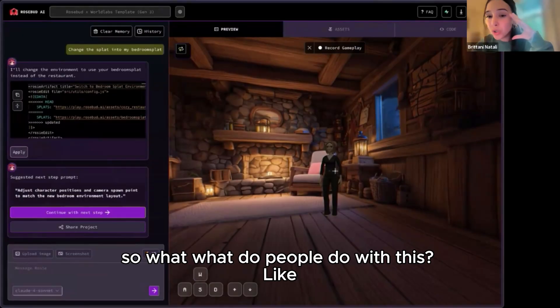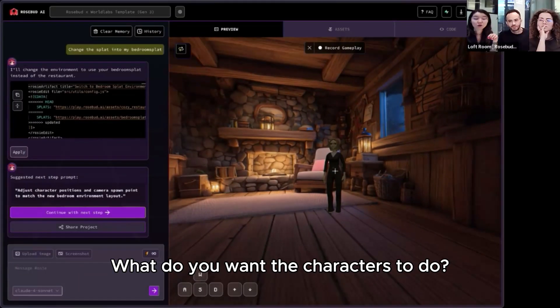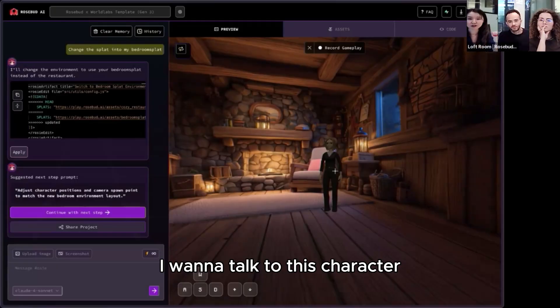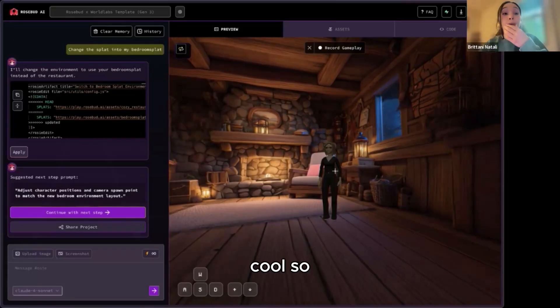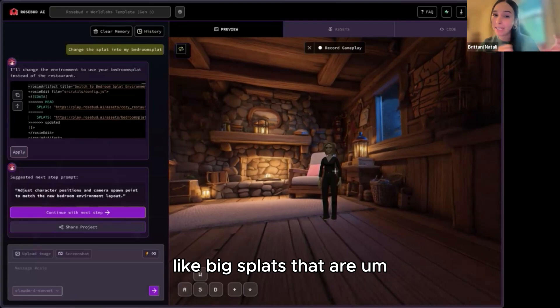So what do people do with this? Do you just roam around? What do you want the characters to do? We can literally prompt into existence — like, say 'I want to talk to the character,' and then we can just vibe code that into a feature. Okay cool. So I have a question — if there are like big splats that are stitched scenes that we make, can you do that?